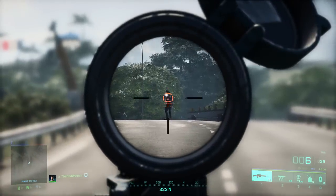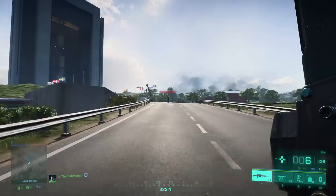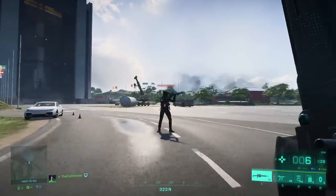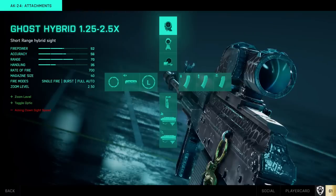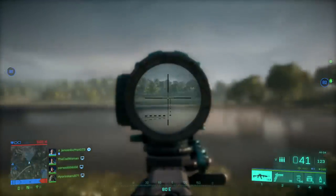Also, scopes only glint when you are more than 20 meters away from your target, so in close quarters none of the scopes will glint — though that's not where you'll usually be playing as a sniper. When talking about zoom and optics, there are also some great variable and hybrid scopes available for almost all weapons that are very versatile, and I would highly recommend trying them out.